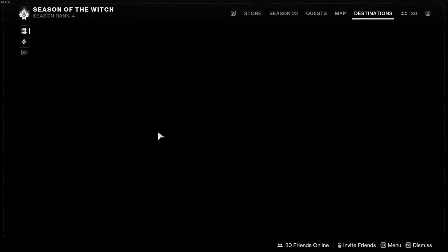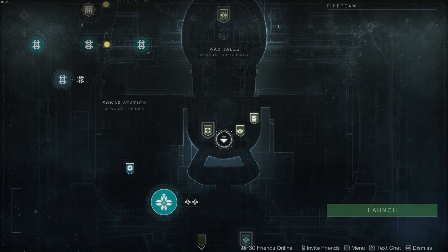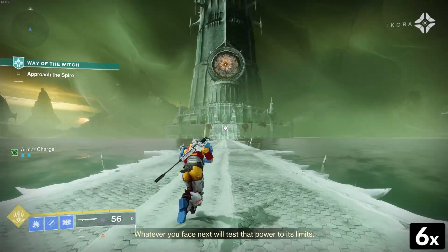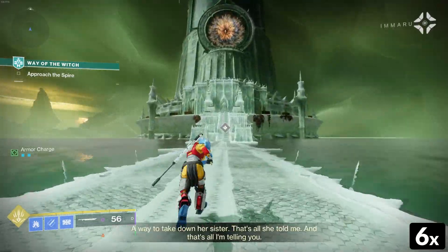Today I will be showing you how to get out of bounds of Way of the Witch, which is part of Season of the Witch in Destiny 2. This mission is a weekly quest and it can be selected from the Helm. If you have already completed it, you will not be able to select it again, so you will need to do it on another character or join in on a friend.